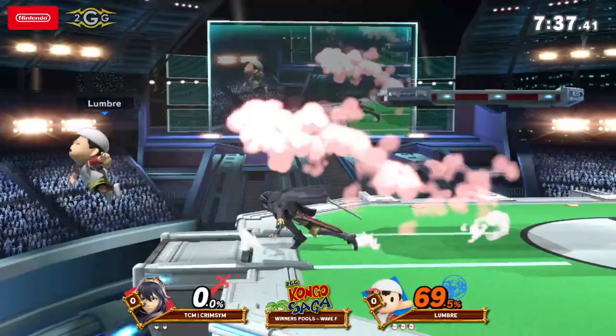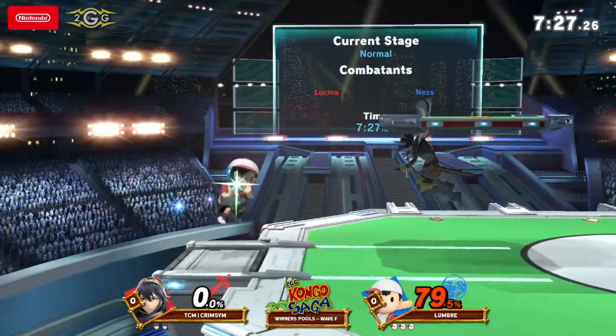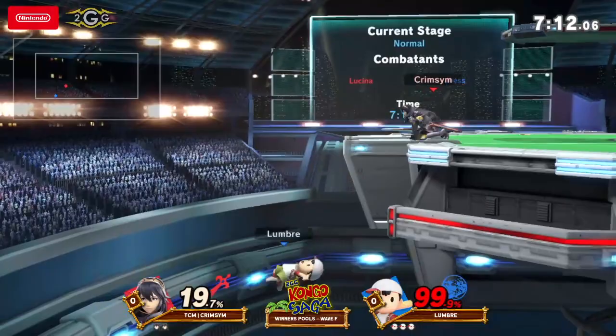Already, I think Crimson actually tried to up-B out. I like the spacing around the side magnet there. Chasing him back to the ledge. The movement from Lumbre, especially the use of side magnet when he wants to stall or mix up his approach, is very good. We're going to see him really abuse it. Definitely something that a lot of Ness players have been putting in great effect here in Ultimate.